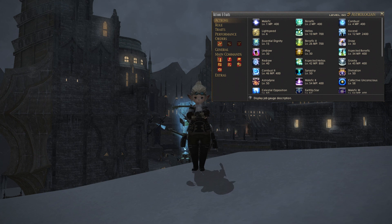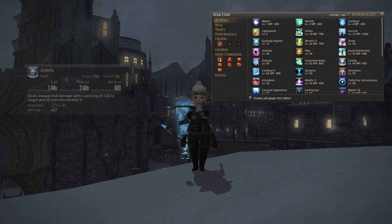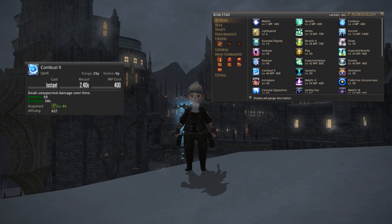Next up at level 45 you will get Gravity, which is an AoE damage spell that deals unaspected damage with a potency of 120 to your target and all enemies nearby. If you're in a mob group of more than three, start using Gravity when you get the chance. At level 46 you will get a straight upgrade to your damage over time ability called Combust 2. It will replace Combust on your hotbar automatically and deals unaspected damage over time with a potency of 50, lasting 30 seconds.